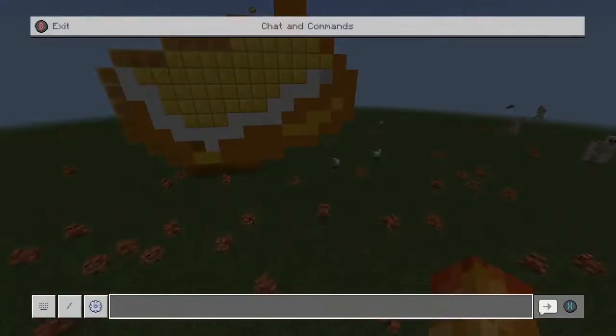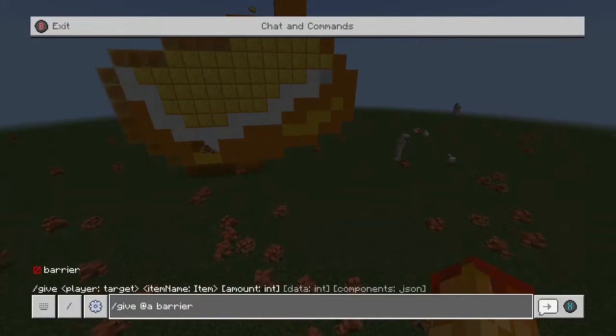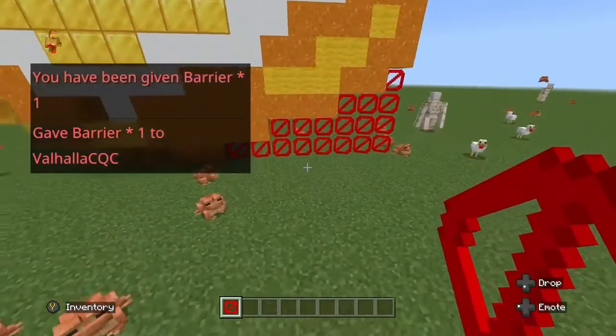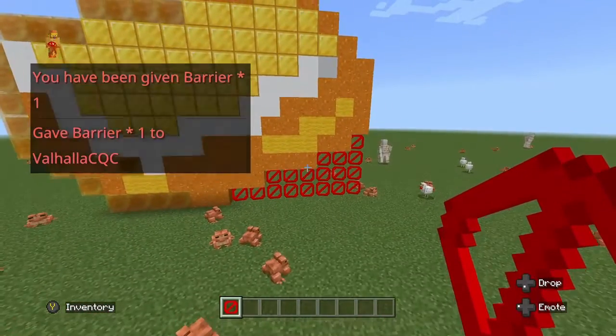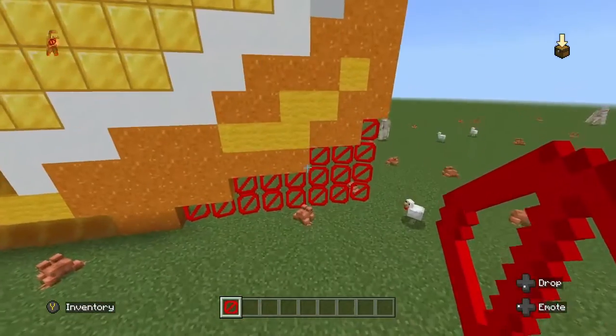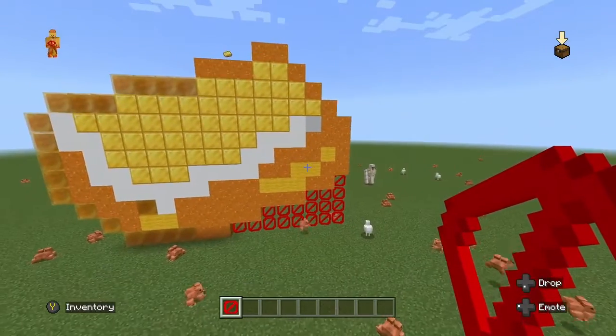Well, here is the why — there are loads of iron golems, that's just not fair. As you can see, I used barrier blocks to protect the build from falling. Yeah, I love barrier blocks.